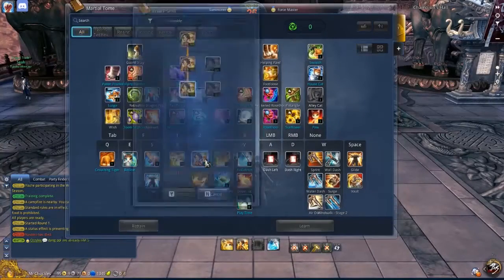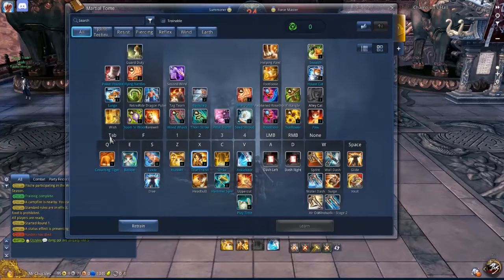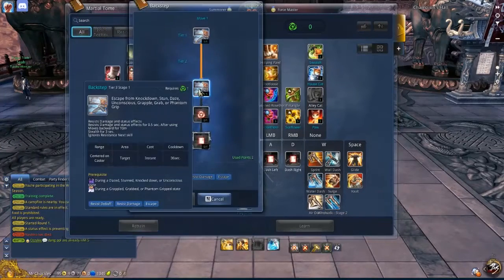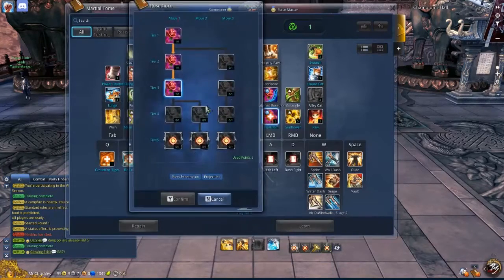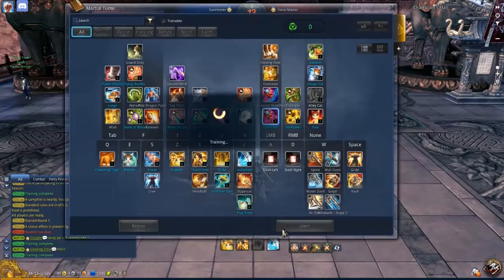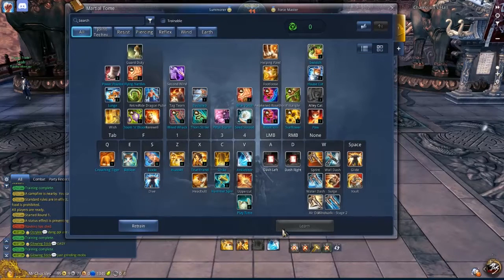That's one of the big things I see fighting mid-rank gold players: they often don't choose a cat pin escape. I realized that I had a pin escape point, and since Force Masters don't have it, I'm going to put that point into my auto attack to get a little more damage out of it.